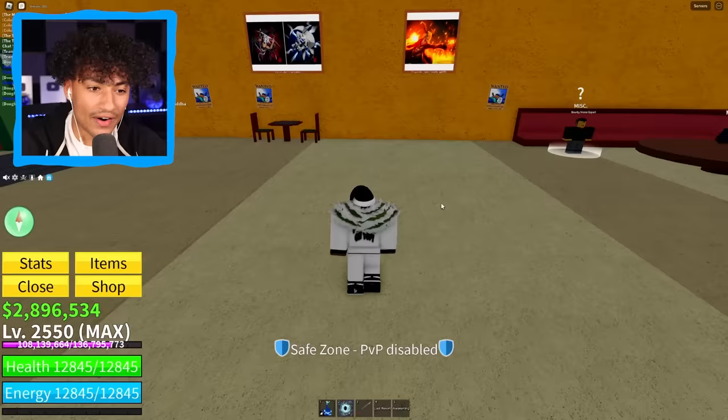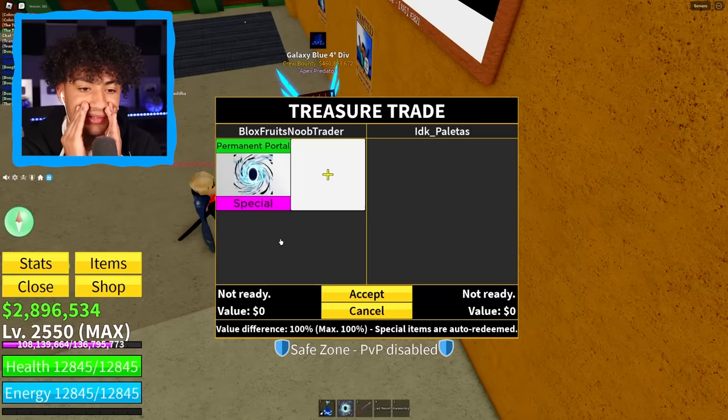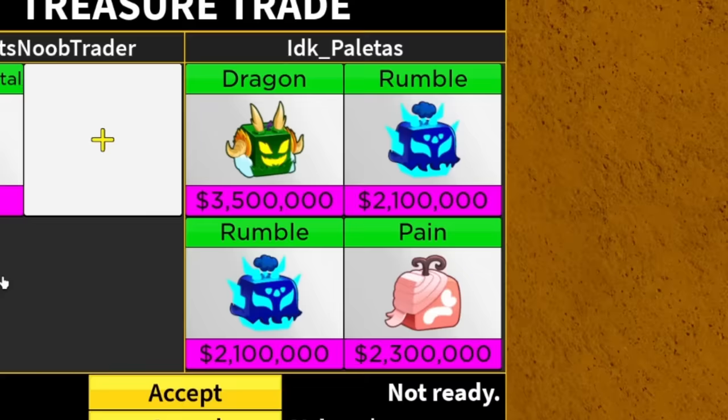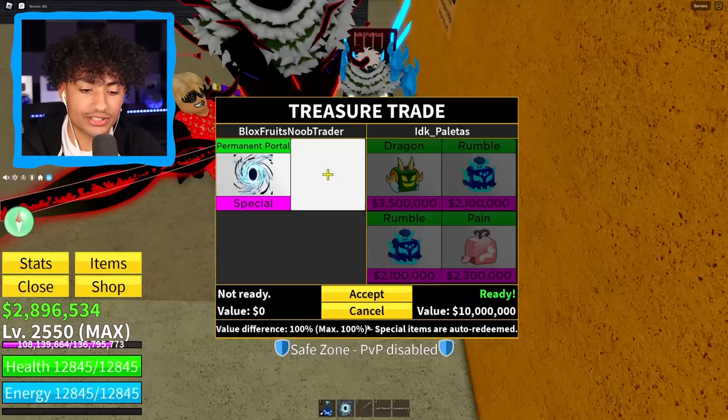I'm gonna sit back down because I still got two more portal fruits. Let's see what this guy's got. I know you got something good for me please. Dragon! Oh! Rumble, rumble, pain. It started off good but ended with the pain fruit. I'm gonna say, do you have anything better? This guy is just not answering, so I'm gonna cancel this.